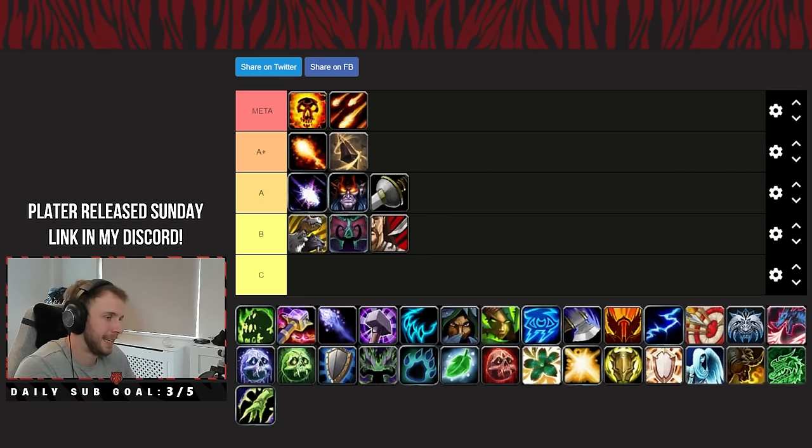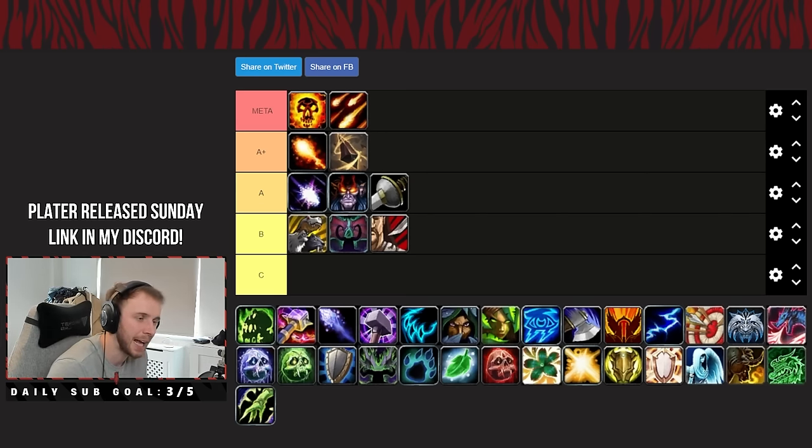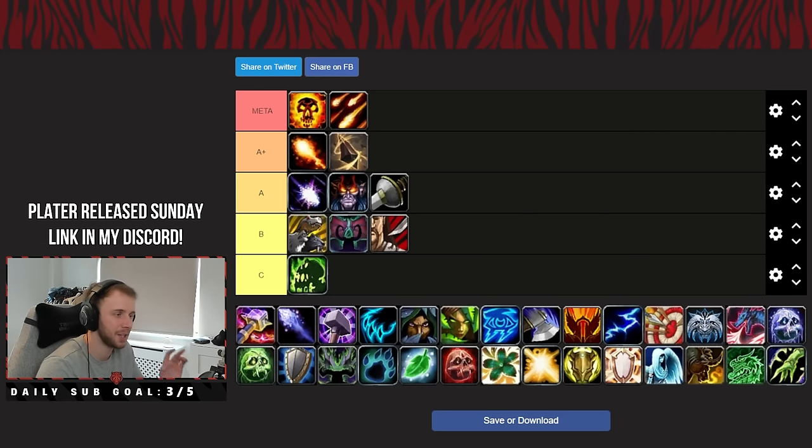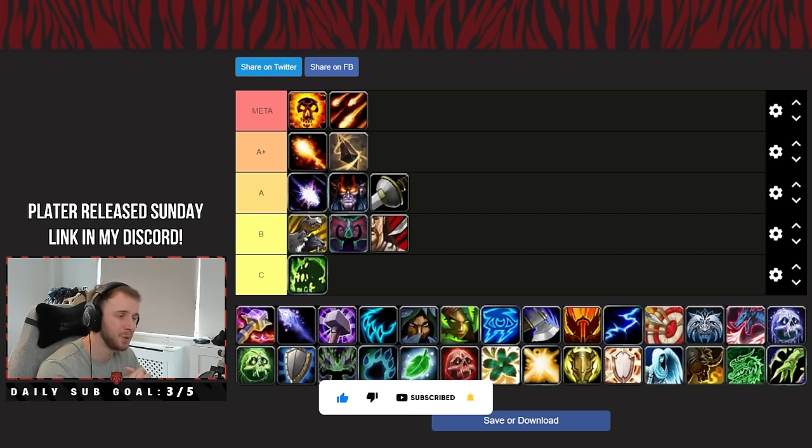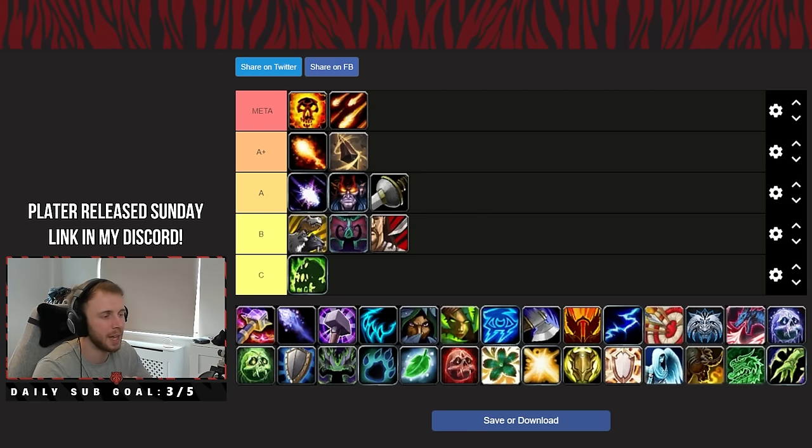Our first C tier spec is Affliction Warlock. Affl's mass AoE is absurd — you've probably seen the Algathar Academy video — it's bonkers. But again that's kind of where it stops. Single target damage is questionable if you take Dread Touch you give up a lot of AoE for it. You're a lock so you're pretty tanky and you bring Healthstones, but Affl just needs help in the single target and cleave department before it'd be placed higher.